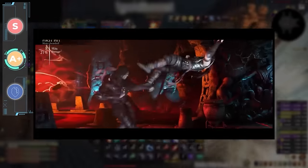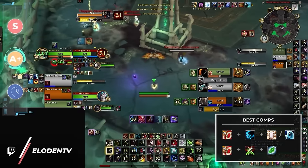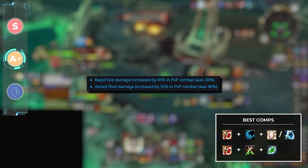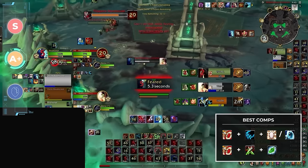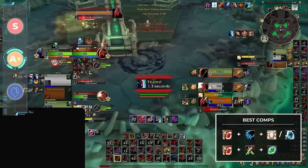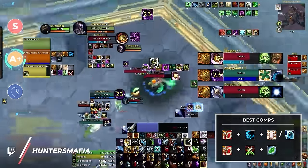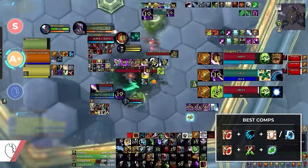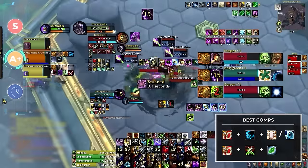Marksmanship hunters have seen an explosion of popularity in season 4 — they buffed rapid fire and aimed shot, and that'll do it. With its explosion of popularity during season 4, Marks seems to be sticking with its guns — pun intended. Jungle cleave is definitely your best option, but if you want to be fancy, we're going to give an honorable mention to thug cleave with an assassination rogue. You could try with sub or outlaw too, but why would you when assassination is basically ten times better with half of the effort required.